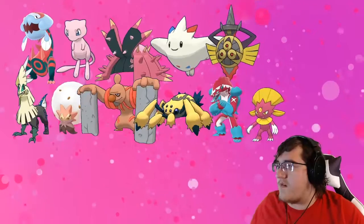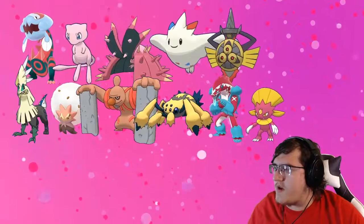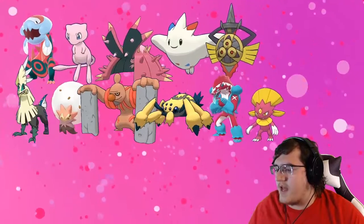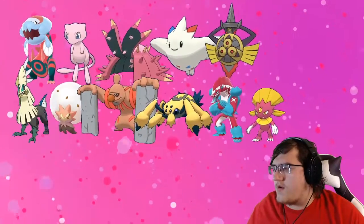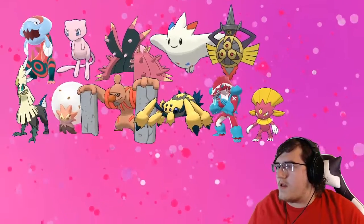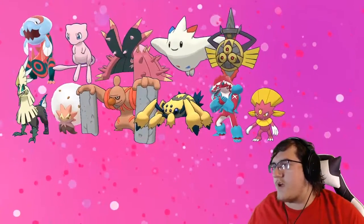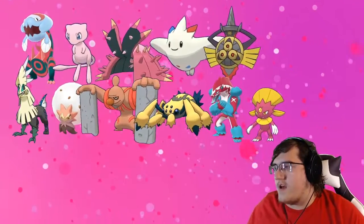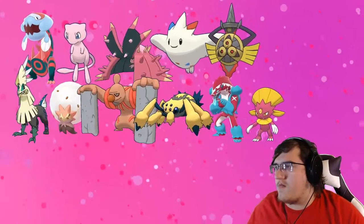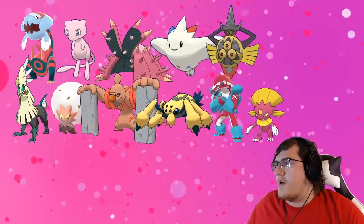Our last Pokemon is Weavile. Originally it was Eiscue — I didn't realize Weavile was available. But then I was like holy shit, no one picked up Weavile, so we gotta swap out Eiscue for Weavile. I didn't really know how to run Eiscue exactly, and I wanted something I was a little more familiar with. Eiscue could be really cool as a huge physical threat that's also defensive, but I figured let's go with another really powerful Pokemon to round out the team.